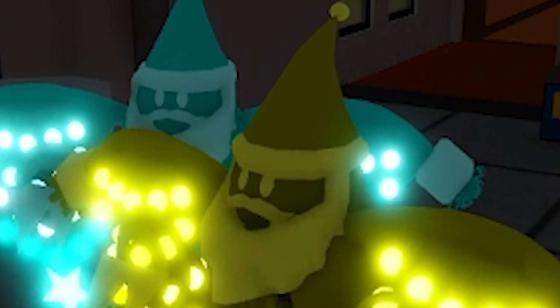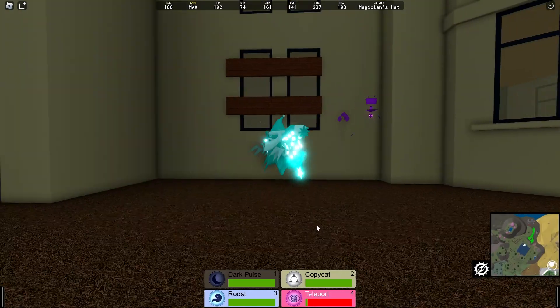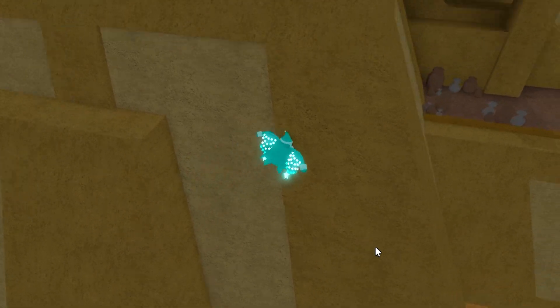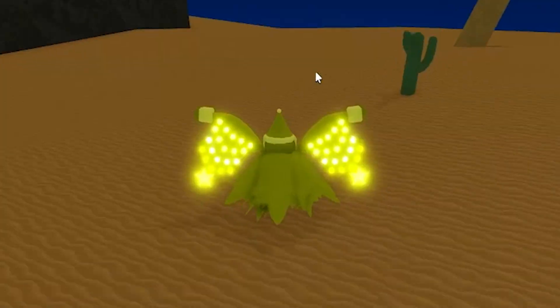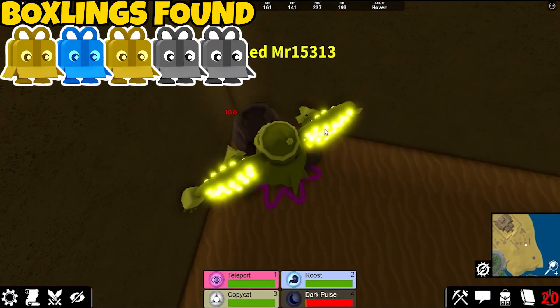The next zone is the desert area — all the places with sand, basically. Let's go. I found one. What? I just got here. I don't even think Wolf is here yet. Oh, I found one too. Easy. It's foggy. I thought the bone was a box sling. I found another.